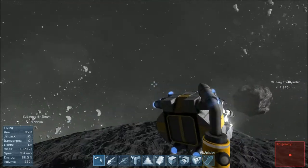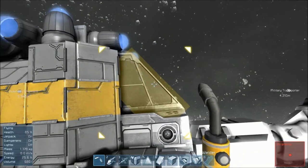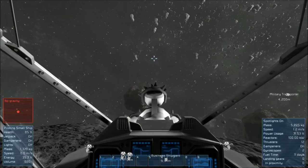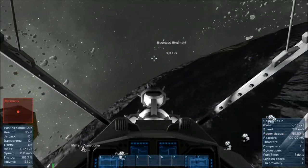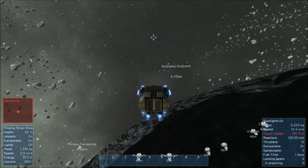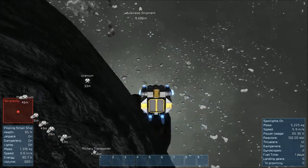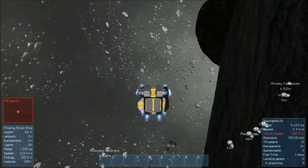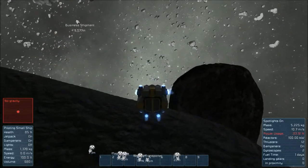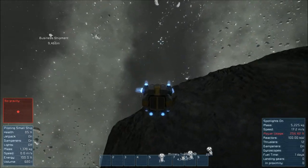We are ready to go and try her out. Let's see how stable she is. Woo-hoo! Yeehaw! She's quite maneuverable actually. She's pretty light, so my concern is that maybe she's going to bounce around a little bit while I'm mining. We'll find out soon enough.